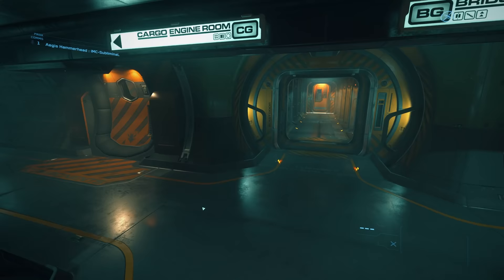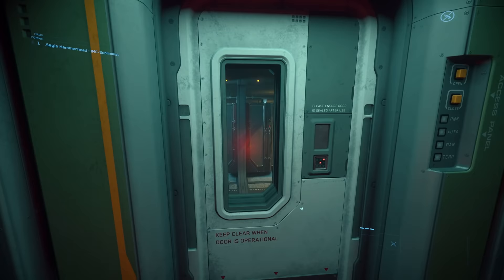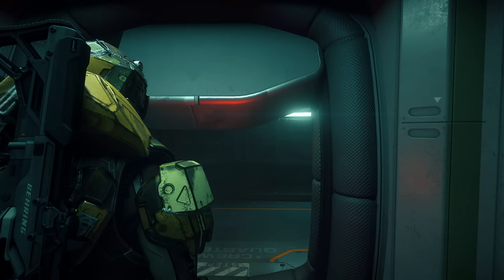This elevator here will take you up to the second level, but let's finish down here first. Next, we have the crew quarters. In here, we have barracks for 8 crew members. There are also 2 bathrooms — they each have 2 showers and a sink.